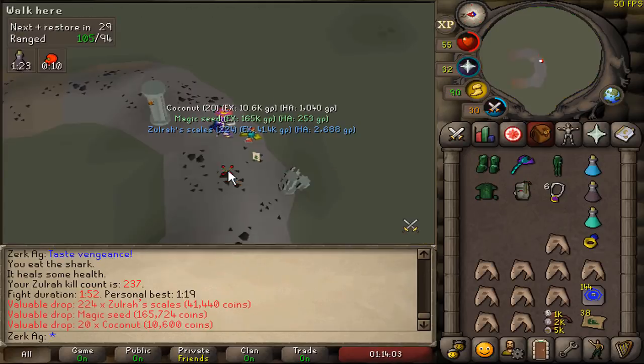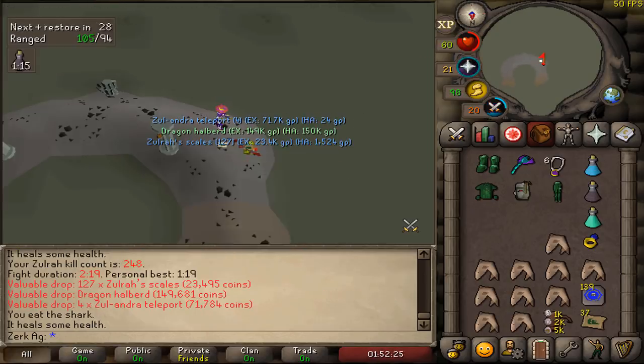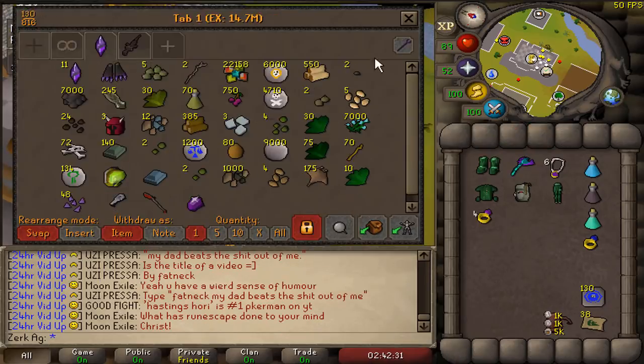A magic seed, Dragon Med Helm, Dragon Halberd. I think that's quite rare - the Dragon Stone, but it looks pretty. Alright, so that's 100 done. I'll show you the loot tab quickly - 14.7. If I can do that again, that's like 29 mil, that'd be pretty fucking cool.